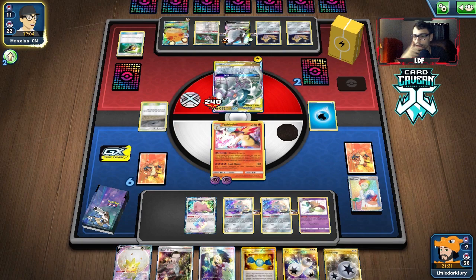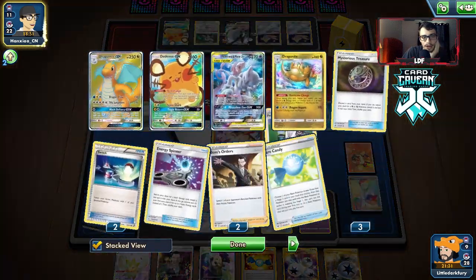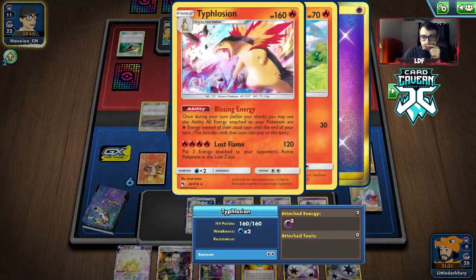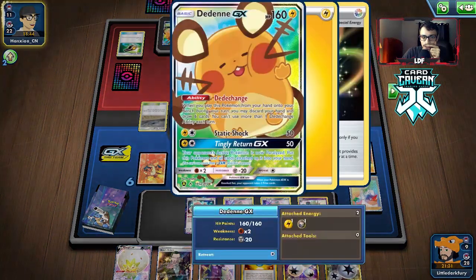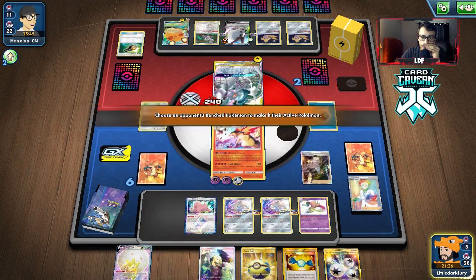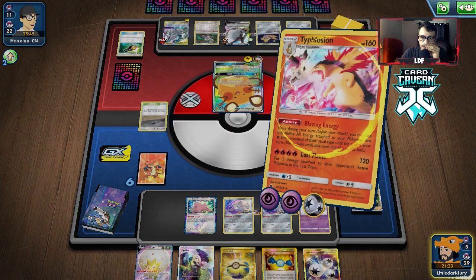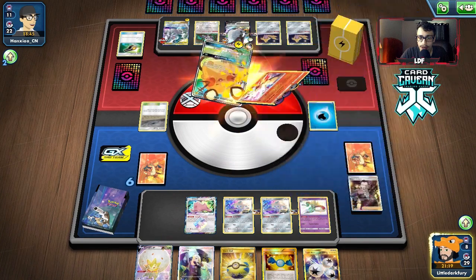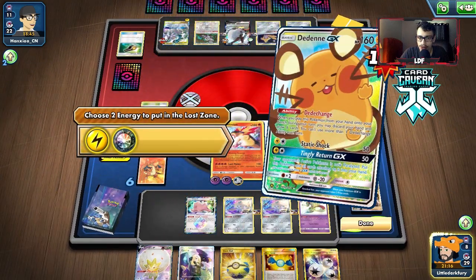They have Switch and a Boss in hand but they're down two Boss so that's a good sign. They can't use Great Catcher either, which is also pretty good. This is getting intense - I'm very surprised they had no energy left for Ultimate Ray under that Doudou. We would have lost straight up if they had the way to do that. We definitely would have been in a better spot had I attached the Twin a turn earlier. Energy pat - we might actually have them! Let's go, Boss's Orders!